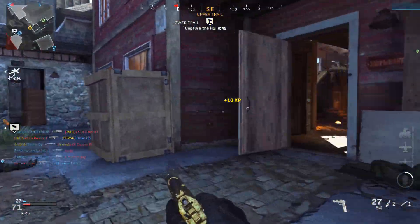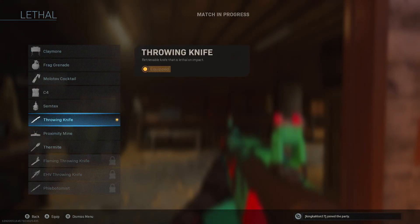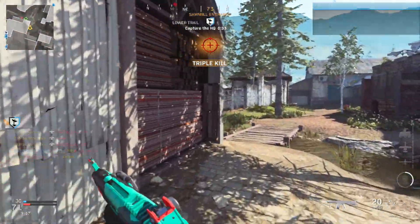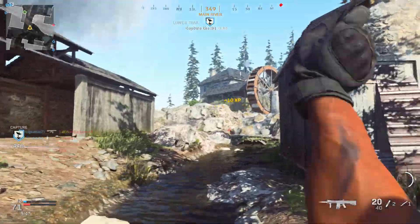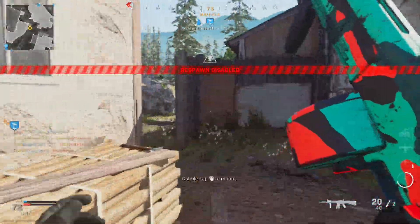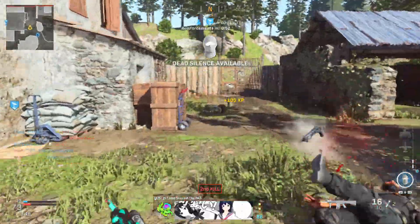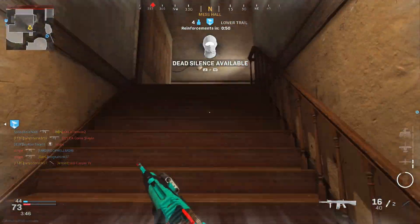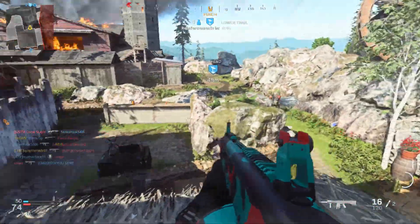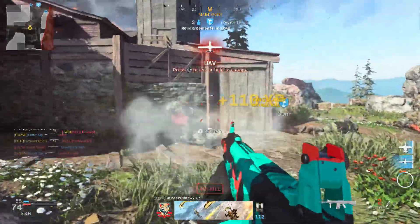Those are my favorite classes developed while grinding Damascus on the Jack 12 — give them a try and let me know what you think, and feel free to share your own classes in the comments. Now let's take a hard transition into a deep dive of the stats and attachments to better understand the Jack 12 and why I went with these loadouts. I'm going to trim this down a lot and not go too in-depth. In summary, the stats are pretty much the same as the Origin 12, except it has a faster fire rate, so your two-shot kills are going to be half a second quicker if you're hitting all of your pellets.